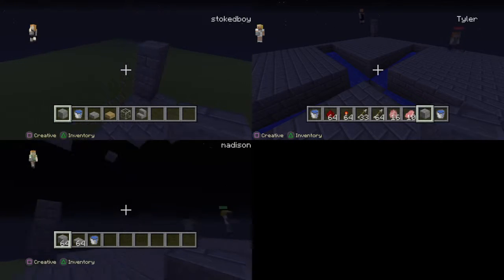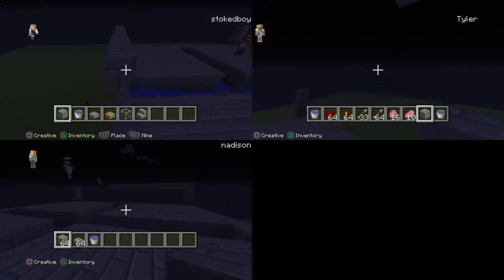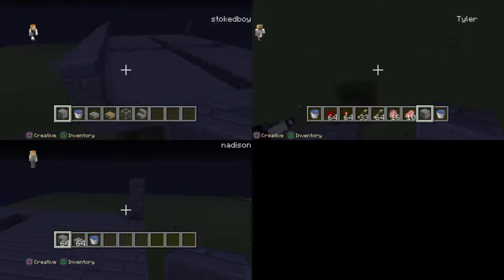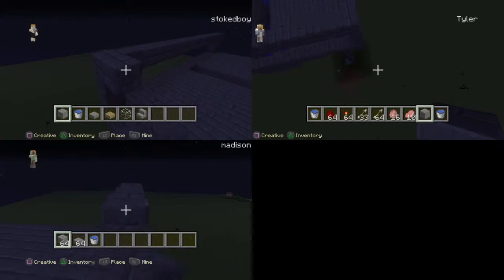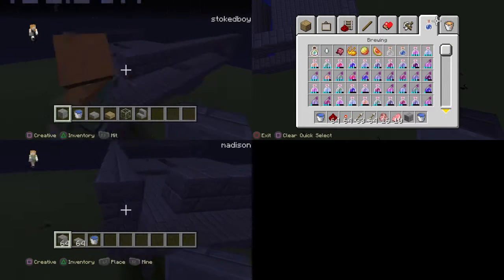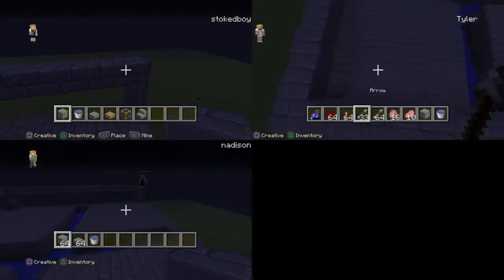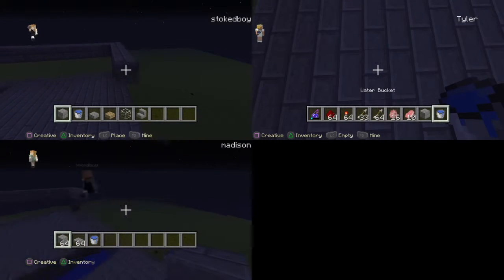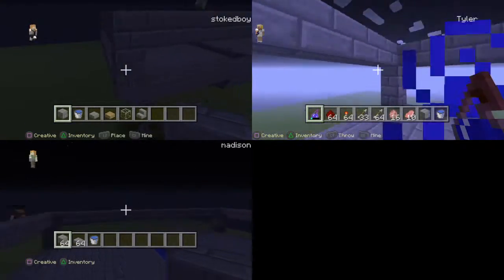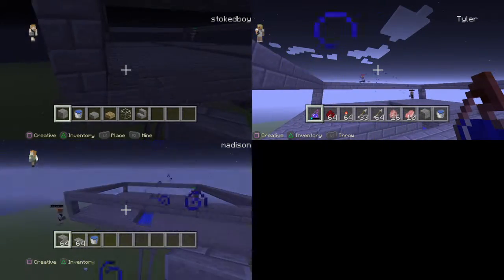We're going to connect this top pillar all the way to the four corners like so. We're just making the walls and this is the easiest way to do it — you can just fill it in quickly. You can start at the bottom like this and just run a nice little line.